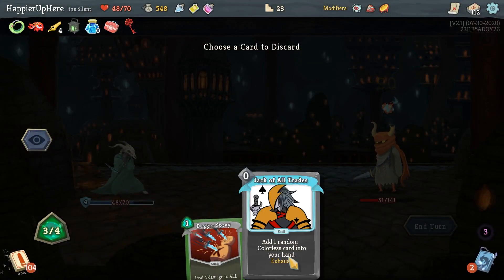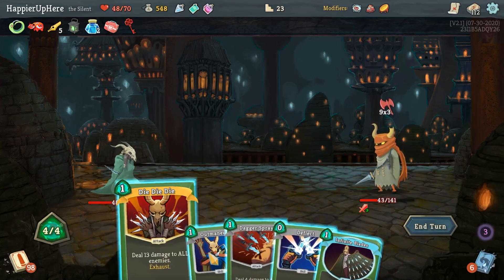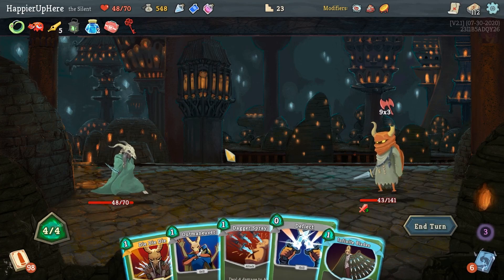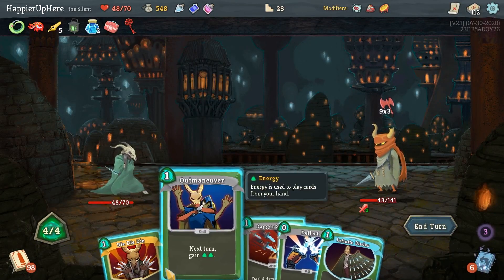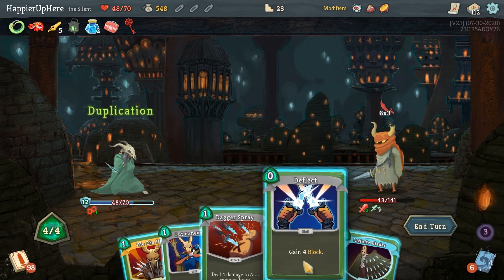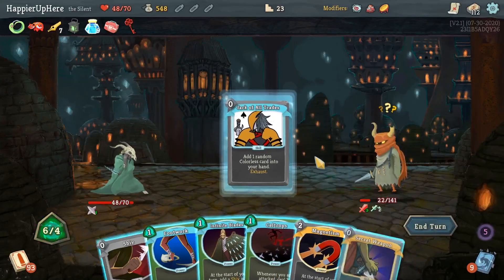Backstabs, Deflect, Dagger Throw, Jack of All Trades - let's do Dagger Spray again. He is attacking unfortunately. Can I kill here? Eight, twenty-one - even if I use the Duplication Potion with the Block Potion, that's still not enough. I have to throw the Weakness Potion, bringing him down to 18, then drink the Block Potion, then duplicate my only defensive card - just the Deflect. Used three potions, but at least I'm perfecting.